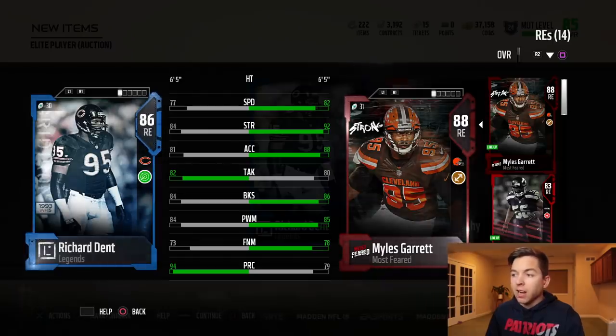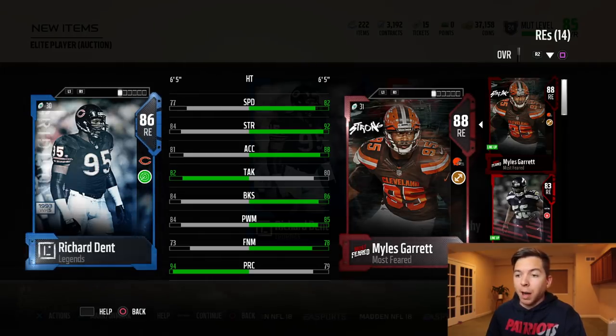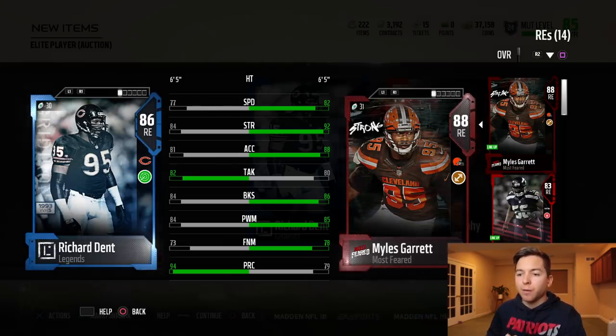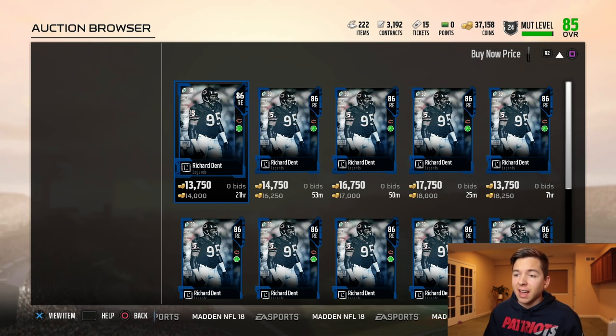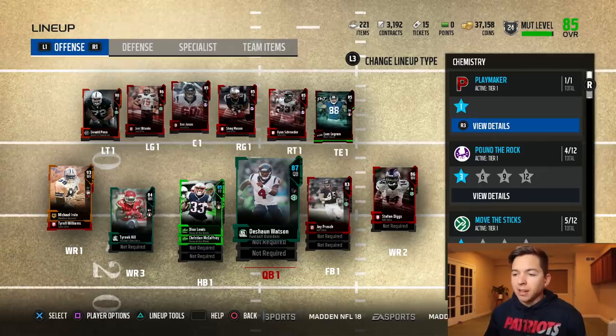Our current right end is 88 overall Myles Garrett, so Richard Dent obviously is going to take his spot. I don't think he can fit at defensive tackle either — 77 speed, that's all right, but he's only got 84 block shed and 84 strength, so I think we're going to stick with Leonard Williams. The cheapest Richard Dent is 14,000 coins. I'm going to list mine for 12, which'll put us at around 50,000. Definitely not a bad start for the episode.